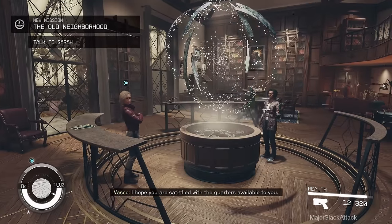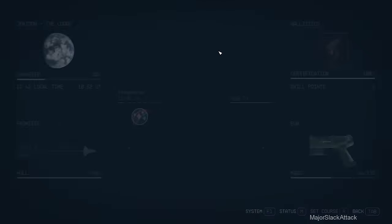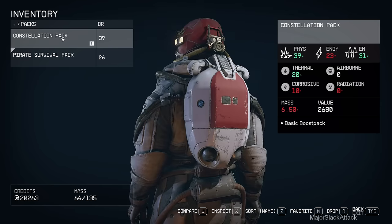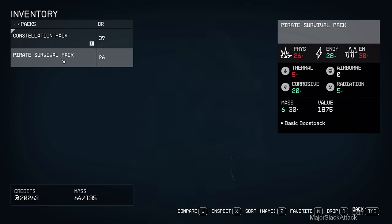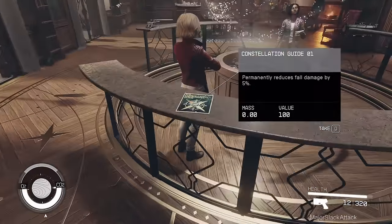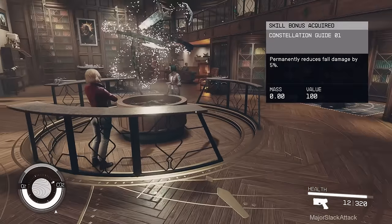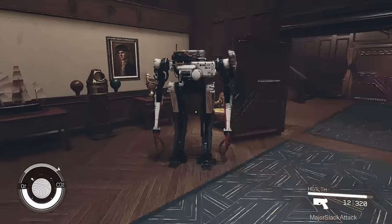Okay, first things first - let's deactivate this mission because we're not going to do that just yet. We have a backpack with boost capability - the Constellation pack, basic boost pack. Let's throw that on. We already had one but this one has better physical damage resistance, so we're going with this and we'll sell that one. Next - don't forget to pick up this Constellation guide. It permanently reduces fall damage by 5%. There's a whole bunch of these all around the game - pick up 20 of them and you earn an achievement.